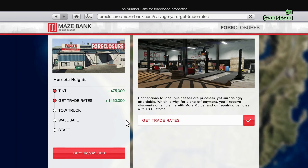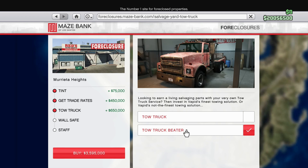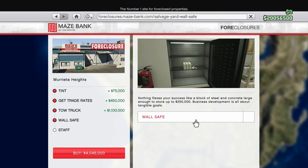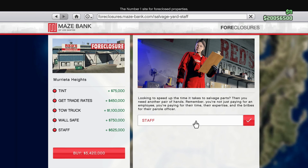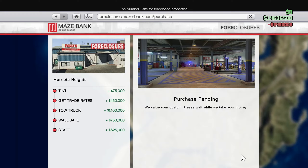Trade race — I don't know what that is but sure. Tow truck — do we want the beat-up tow truck or the brand-spanking-new one? Let me get that brand-spanking-new one. Wall safe — sure, maybe we'll make profit off of that. And of course I'm gonna need some staff members. Oh my god, five million dollars? Out of your mind, Rockstar.